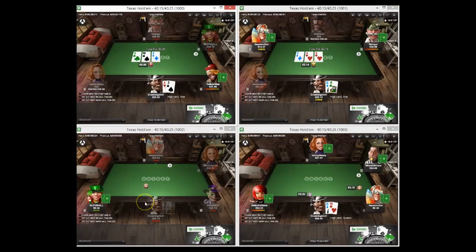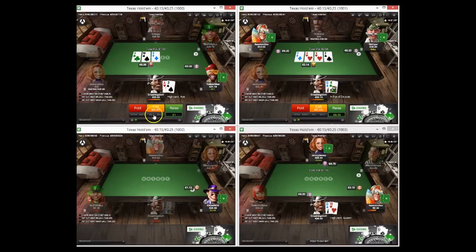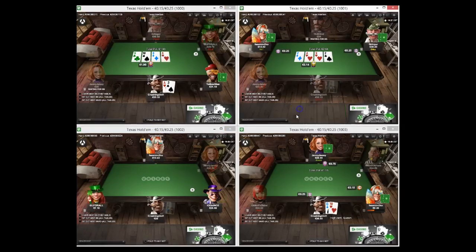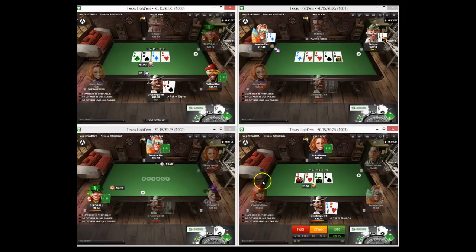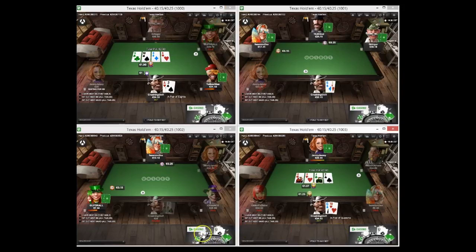Ace-3 we're just going to call in position - why not. King-queen we'll probably just get checked down. Ace-3 I think we're going to float one off, and king-queen we're going to fold even though we're getting a good price. Queen-10 I think we can just call - it's a cutoff open, pretty close. Ace-3 I'm just going to bet turn once checked to. Queen-10, I guess I just start betting now. Nice win with Ace-3.